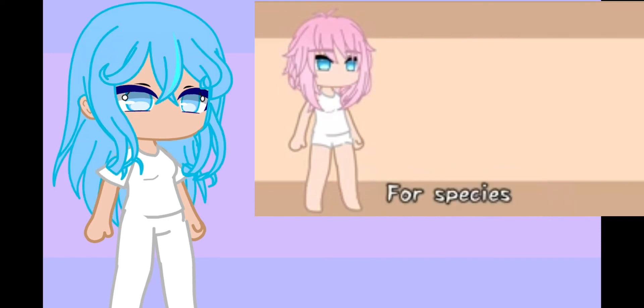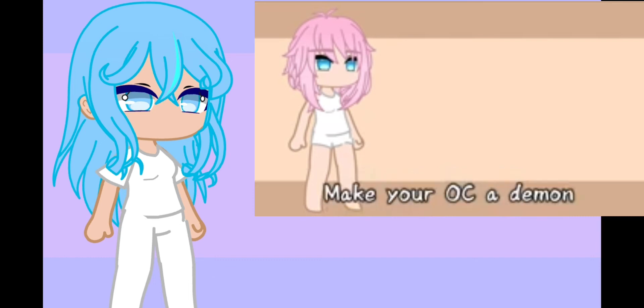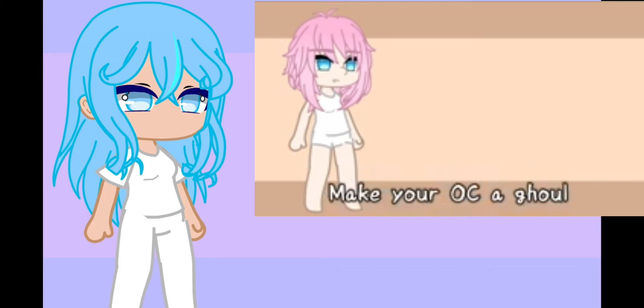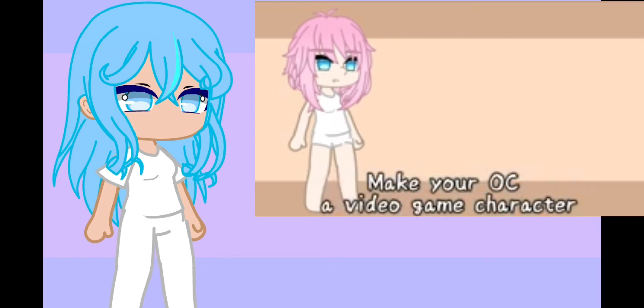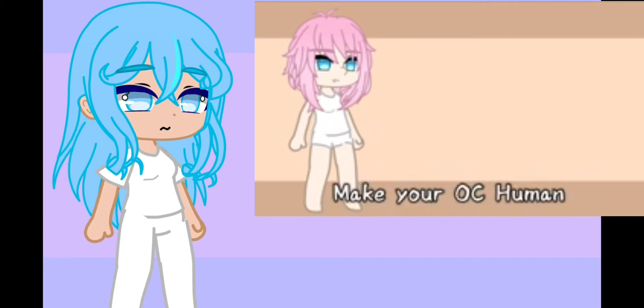For species, if your favorite anime is Demon Slayer, make your OC a demon. If your favorite anime is Tokyo Ghoul, make your OC a ghoul. If your favorite anime is Sword Art Online, make your OC a video game character. If your favorite anime is anything else, make your OC human.